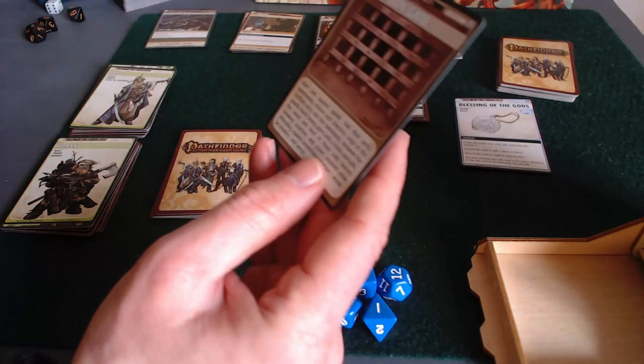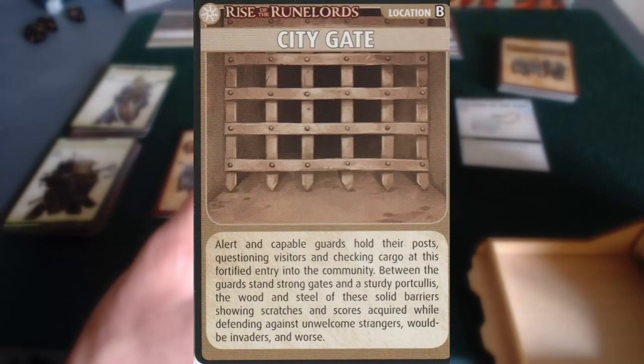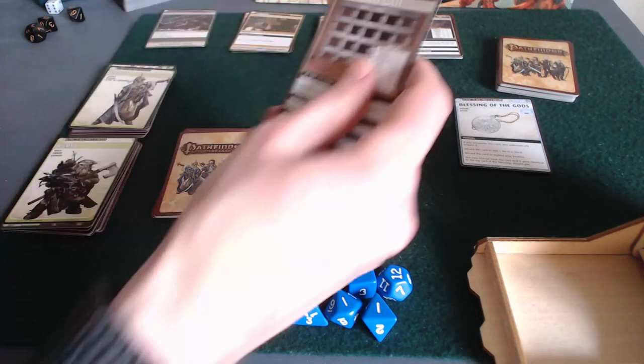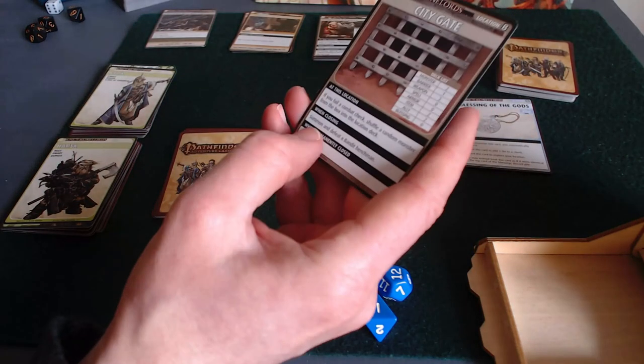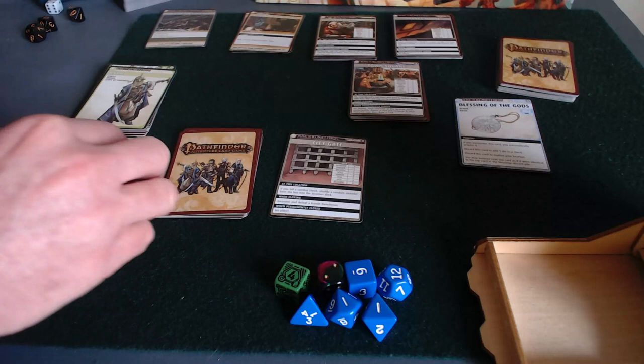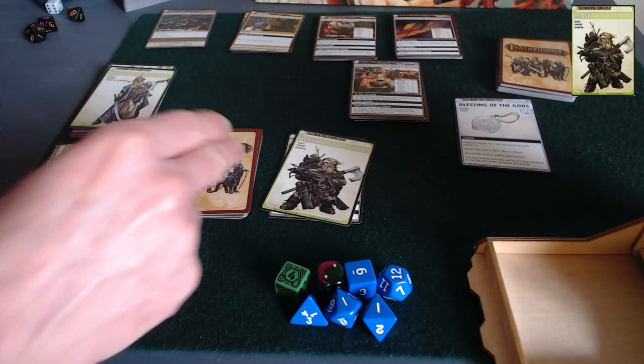This is the city gate. Alert and capable guards hold their posts, questioning visitors and checking cargo at this fortified entry into the community. Between the cards stand strong gates and sturdy portcullis, the wood and steel of these solid barriers showing scratches and scores acquired while defending against unwelcome strangers, would-be invaders, and worse. To close this location, you have to defeat a bandit henchman, which isn't impossible. So Harsk moves to the city gates.